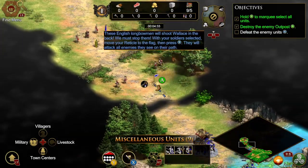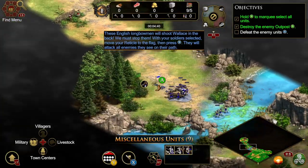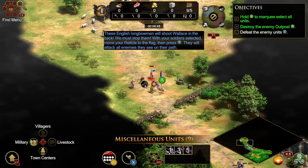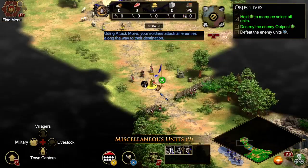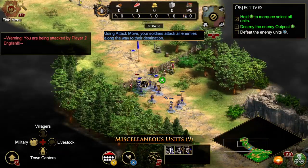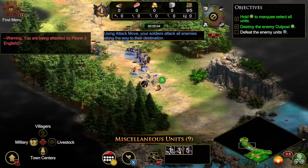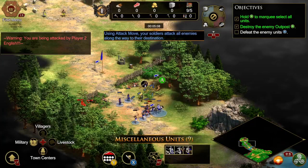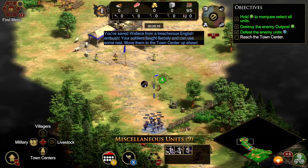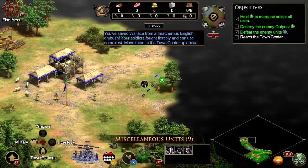These English longbowmen will shoot Wallace in the back — we must stop them! With your soldiers selected, move your reticle to the flag, then press X. They will attack all enemies they see on their path. Using attack move, your soldiers attack all enemies along the way to their destination. You've saved Wallace from a treacherous English ambush. Your soldiers fought fiercely and can use some rest. Move them to the town center up ahead.